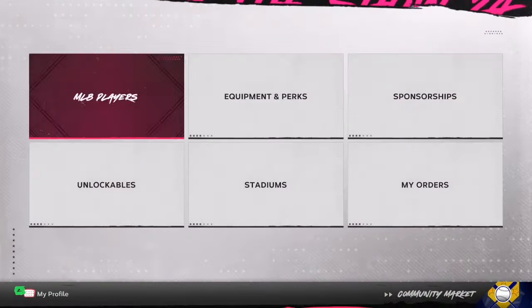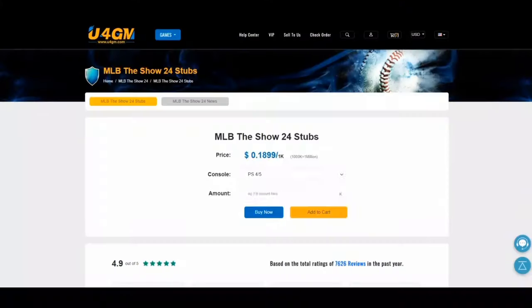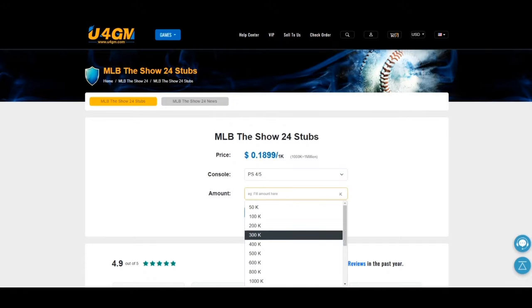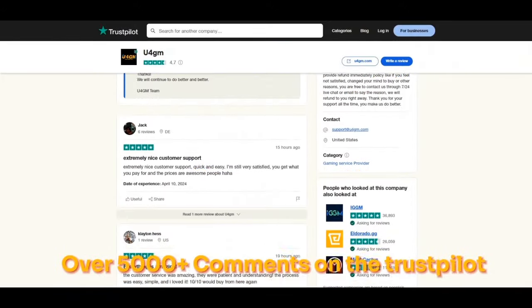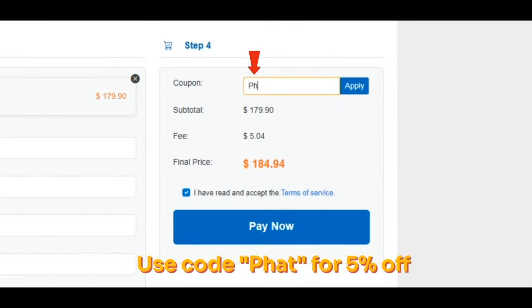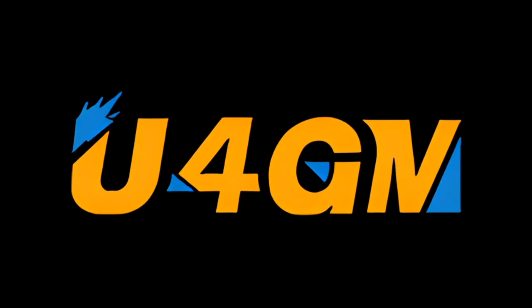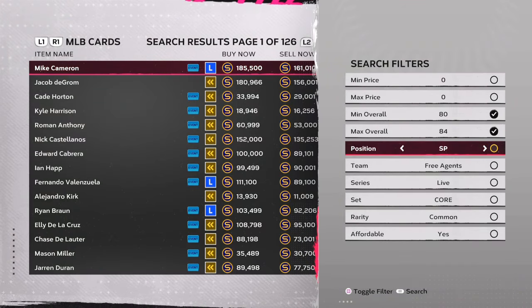Thanks to my video sponsor u4gm — they are offering cheap MLB The Show 24 stubs with fast delivery. If you are interested, check the link in the description for more services. Use code 'fat' for five percent off. Thanks for your support.